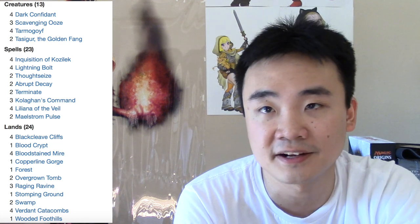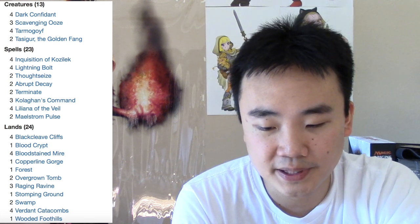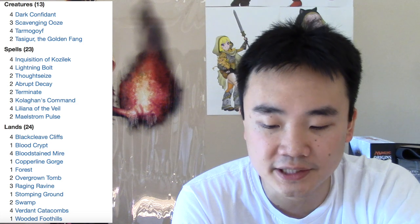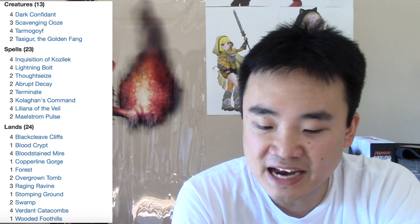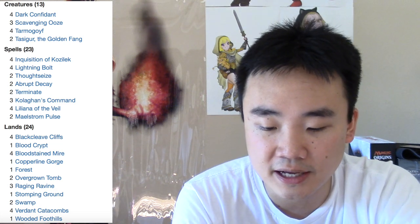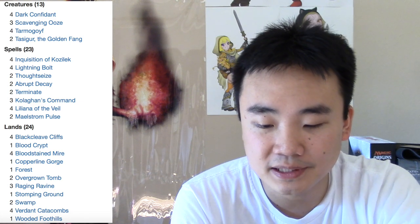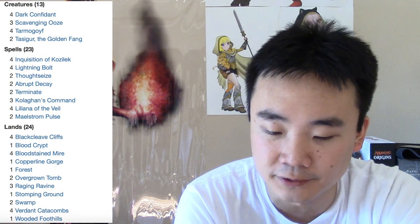Four Blackcleave Cliffs — that'll set you back $67. A Blood Crypt, four Bloodstained Mire, a Copperline Gorge, a Forest, two Overgrown Tombs, three Raging Ravines — those are $8 to $9 cards — a Stomping Ground, two Swamps, and four Verdant Catacombs — that'll set you back $220 — and Wooded Foothills.